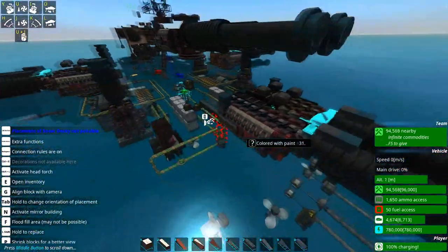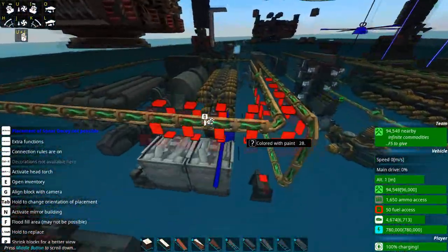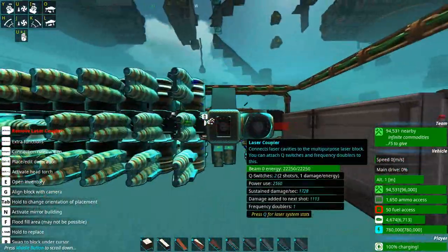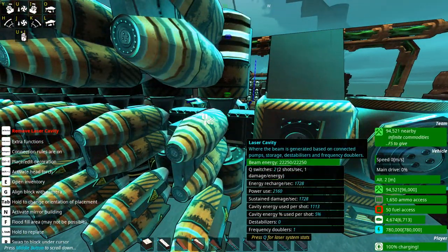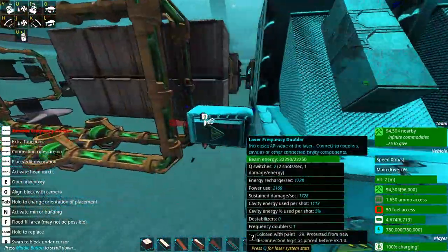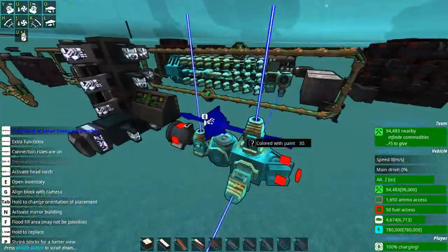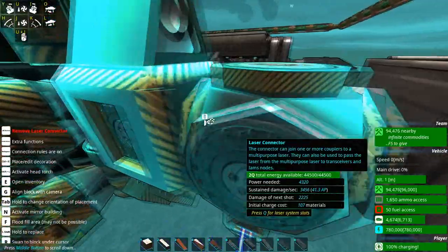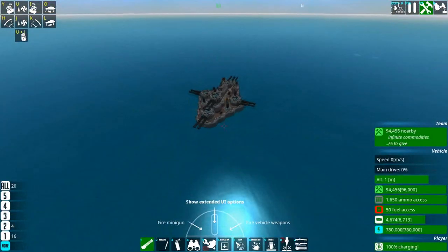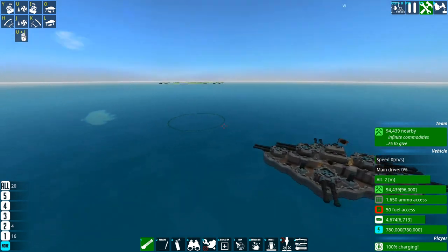You can't just whittle this thing down with the odd CRAM shell or missile, because it will snipe them straight out of the air. I'll demonstrate that right now by spawning in something that does exactly that. Where is my friend the Banshee? There's the Banshee.